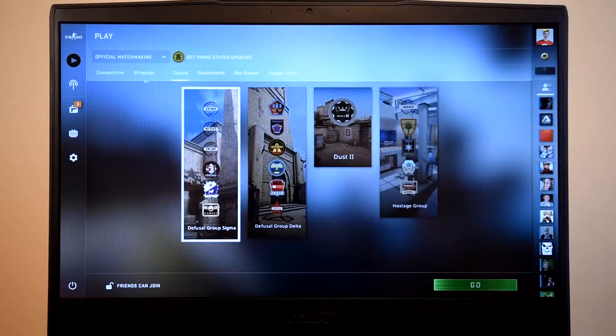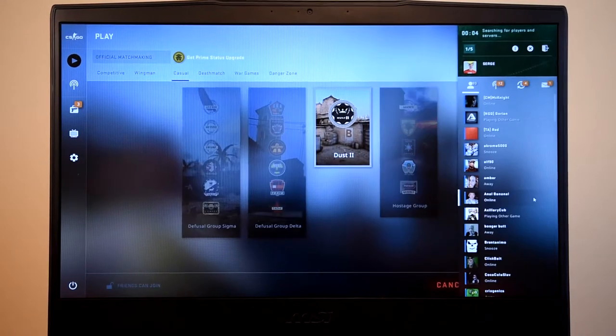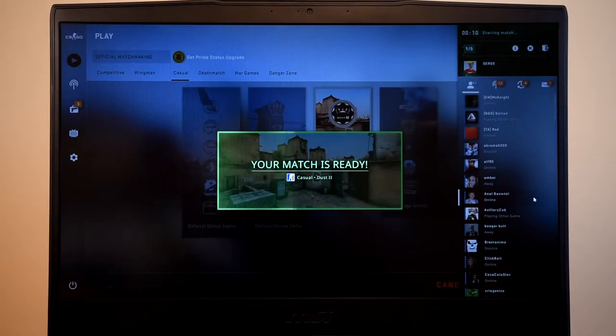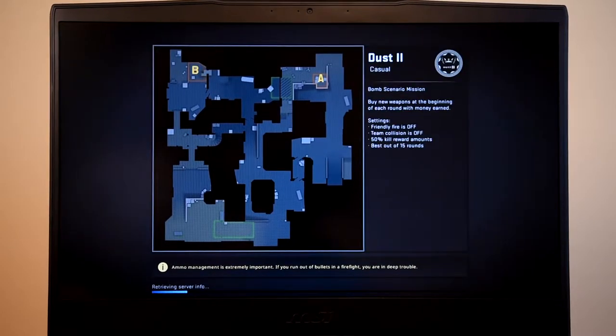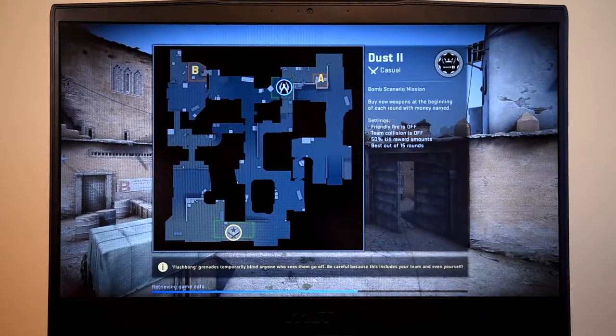All right, let's play some Counter-Strike. We're gonna do some casual Dust 2. There should not be any problems with this game whatsoever — it's running on a pretty old engine that has been updated probably thousands of times by now and can run on integrated graphics. So really what we're doing here is just checking to see what our frame rate will be and if there's any hiccups, just to get a feel for the game.